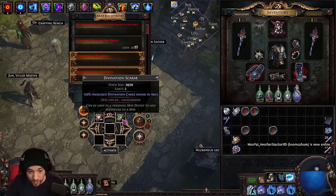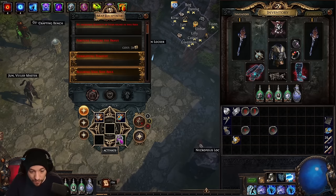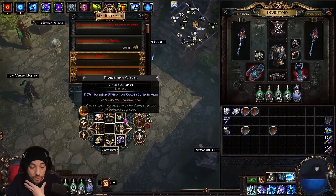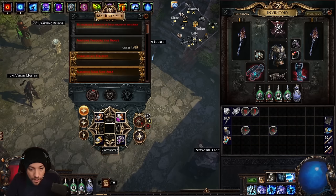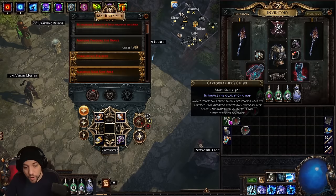Since I'm running Crimson Temple or Burial Chambers, I want a little extra divination card chance — you can use up to two divination scarabs, but I'll just use one. The Horn Scarab of Nemesis is another good one: rare monsters have two additional modifiers, improving drops and hunted traders. If you're running Strand or Tropical Island, there's the Fortunate card — 12 of them gives two divine orbs — so a divination scarab works well there too.